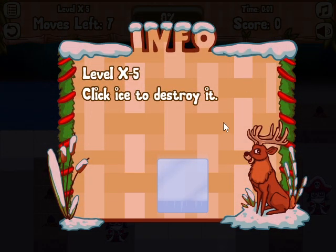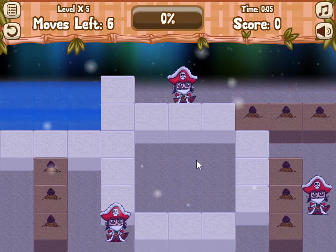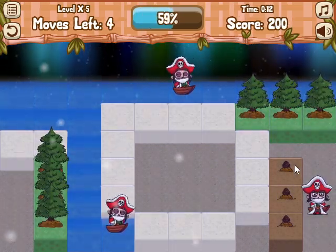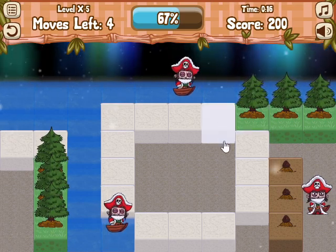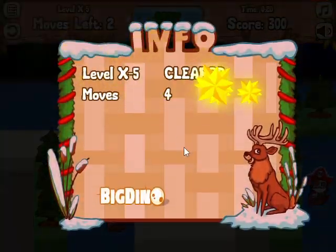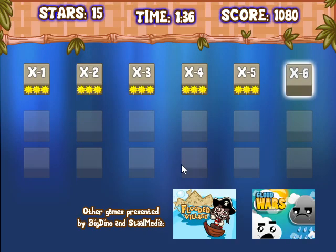Level X5 — click ice to destroy it. You can destroy ice so that we don't freeze people. Now I can just let this through and this through. It says 100%. So far it's been very generous with the moves; I haven't had to do anything clever to try to save moves.